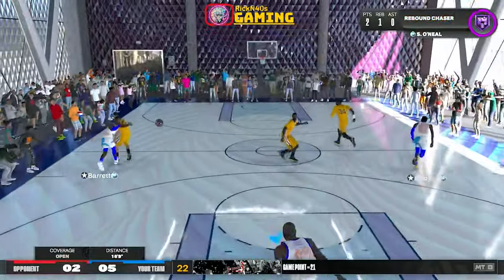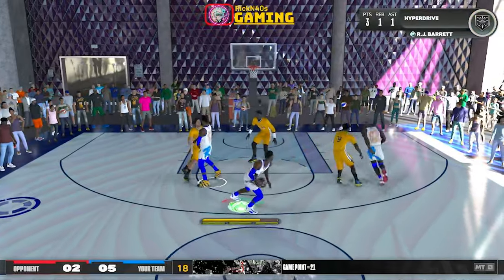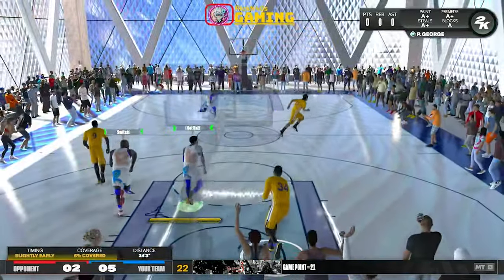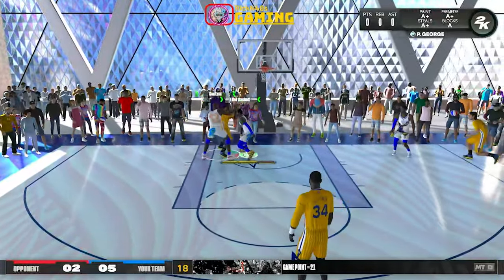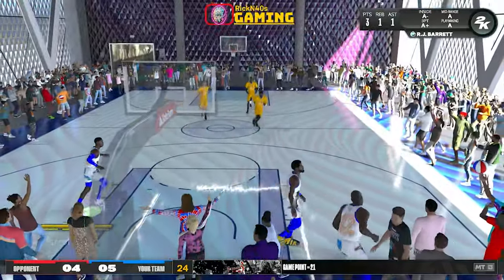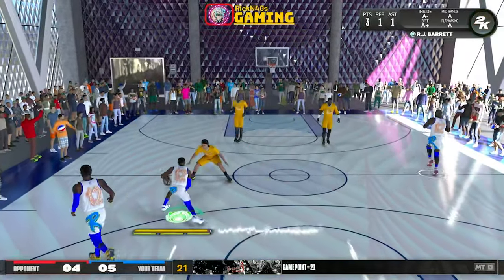We got new player templates — about five new player templates. We got Tyrese Halliburton, Deontay Murray, R.J. Barrett, Jeremy Grant, and Alperin Seon. For the classic NBA players, we got Jason Williams, Jason Richardson, Latrell Sprewell, Kevin McHale, and Sabonis — Daddy Sabonis.